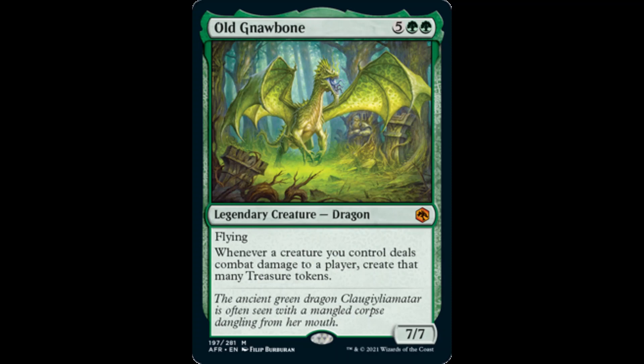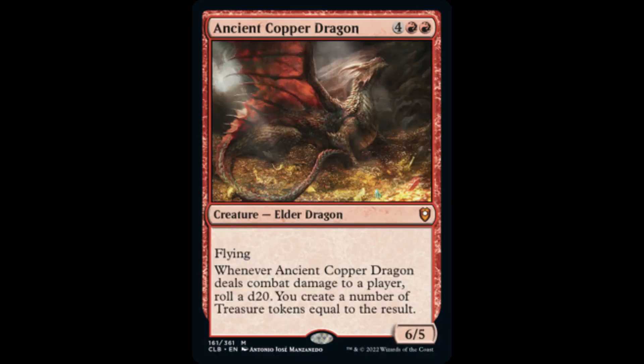Each time one of our creatures deals combat damage to a player, it triggers both copies of Old Gnawbone. For more mana acceleration, let's add Ancient Copper Dragon. With the lucky roll of a d20, we could create a bounty of treasure tokens. We could roll two d20s if we dealt combat damage to opponents with two Ancient Copper Dragons, thanks to Mirim of course.